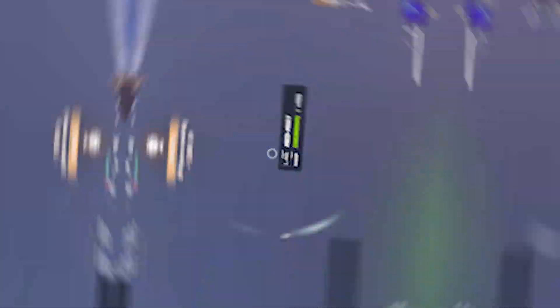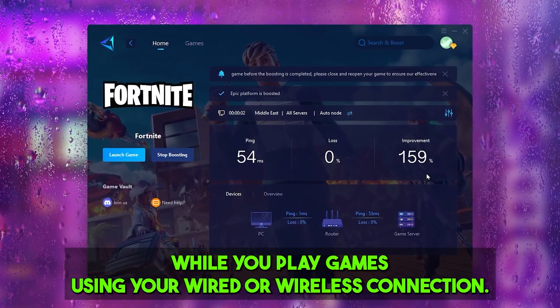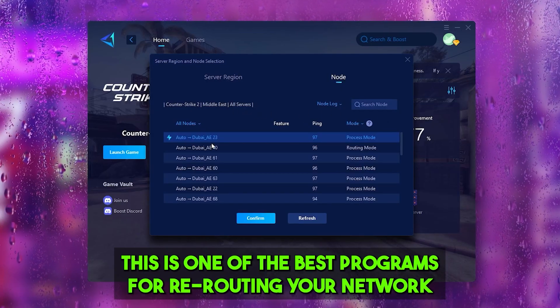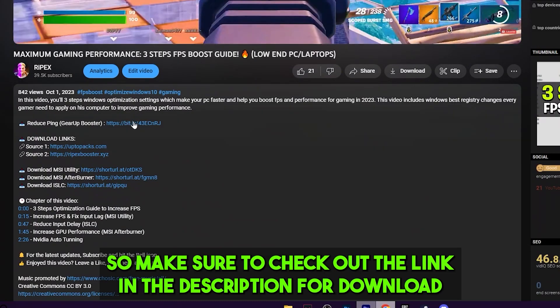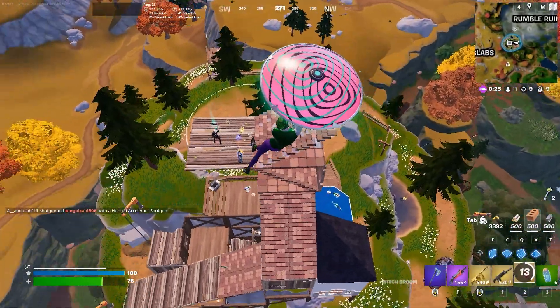Gear Booster is one of the best programs for optimizing your ping while you're playing games using a wired or wireless connection. It's one of the best programs for rerouting your network and helping you connect with the nearest server of the game for achieving better ping with lower input delay. Make sure to check out the link in the description to download this tool and enjoy the free trial.